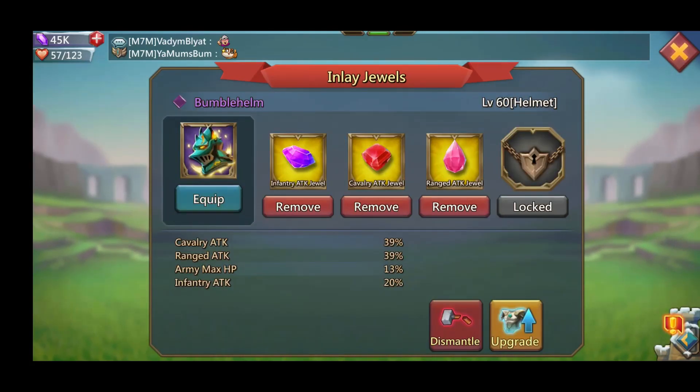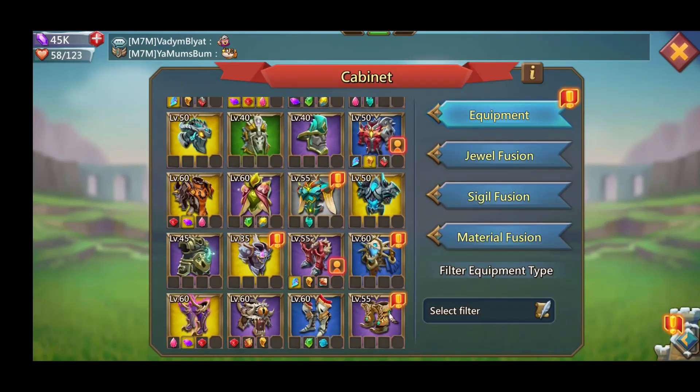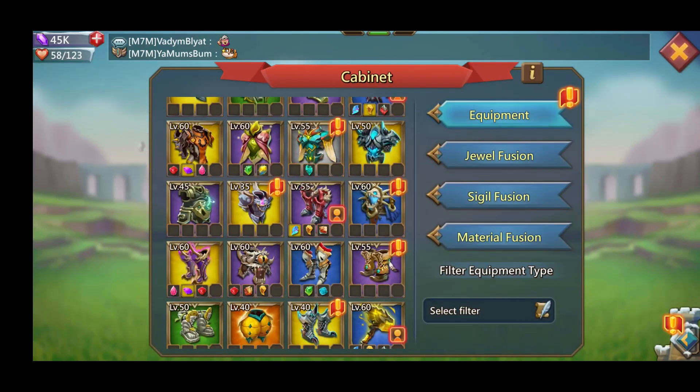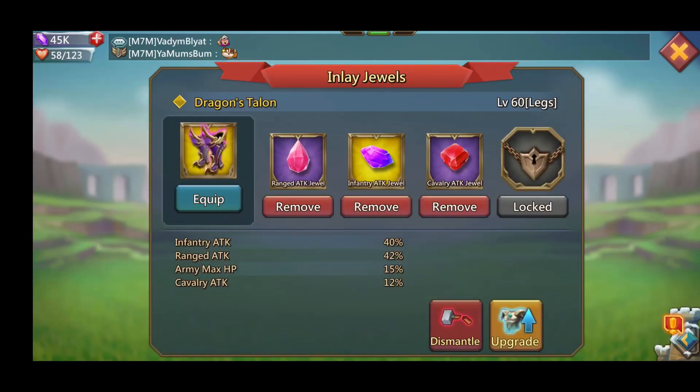Starting off with three legendary jewels in my bumble helm — that's a good start. We're going for our mix set right here because I'm trying to get all three of the attack jewels. We got the one legendary and the two epics in the firewall plate. Going to the dragon talons — we got the two epics and the one legendary. Going good so far.